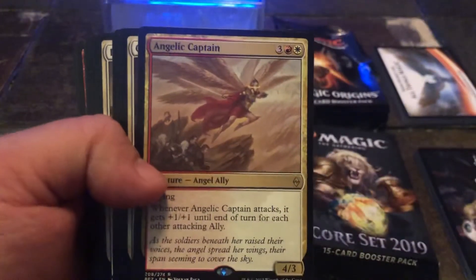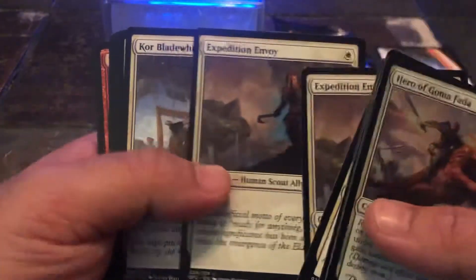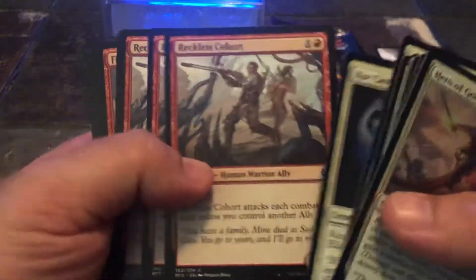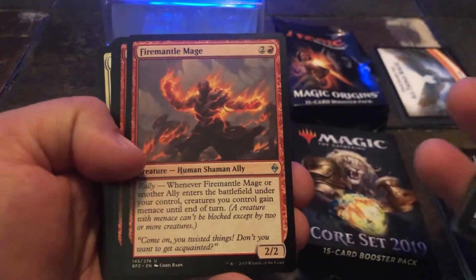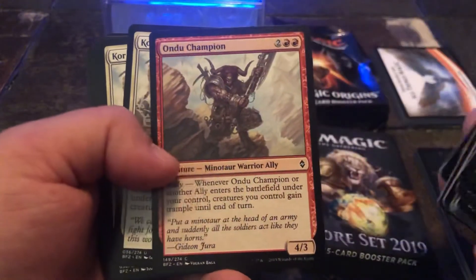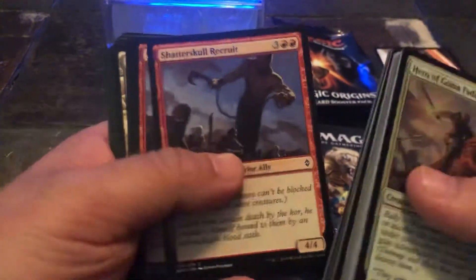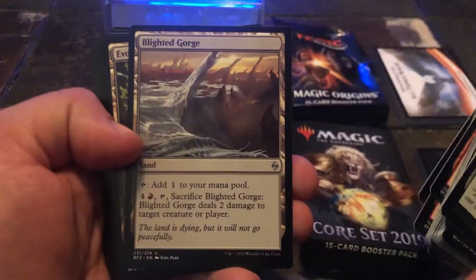We have the Angelic Captain, Cliffside Lookout — another Cliffside Lookout, another Cliffside Lookout — Expedition Envoy, a Kor Blade Whirl, Kor Castigator — two of those — a Reckless Cohort — three of those — a McKendry Patrol, very nice, two of those, a Fire Mantle Mage, a Chasm Guide, very nice, an Undo Champion, Kor Entanglers — two of those — a Shatter Skull Recruit, two of those, two of those, a Resolute Blademaster, Angel of Renewal, and Blighted Gorge.